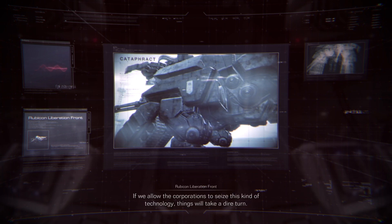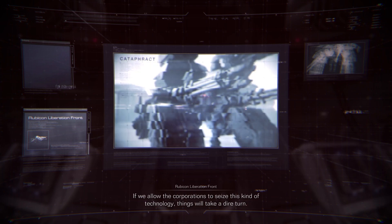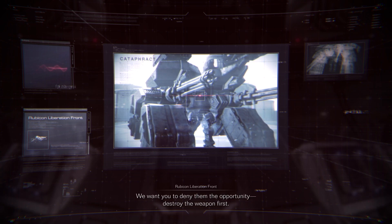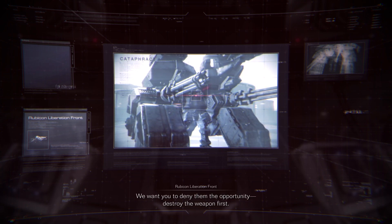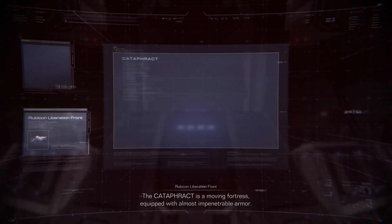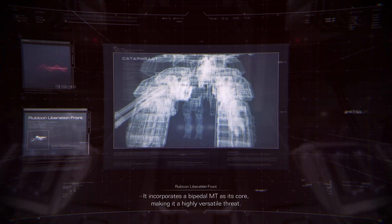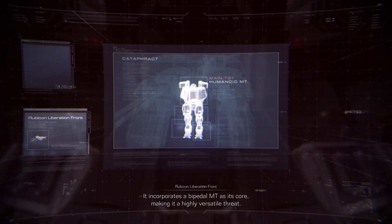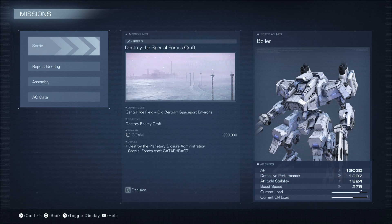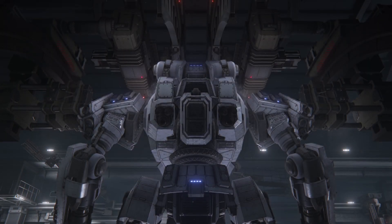That looks dangerous. While the corporations seize this kind of technology, things will take a dire turn. Oh look, it's Axel from Twisted Metal! Destroy the weapon first - he sure got some upgrades there. The Cataphract is a moving fortress equipped with almost impenetrable armor. We'll see about that. It incorporates a bipedal MT as its core, making it a highly versatile threat. That MT core is also its vulnerability - focus there. Alright, so we need to get in close. Why is it a biped? Why isn't it just a body? Oh well, let's see what we can do.